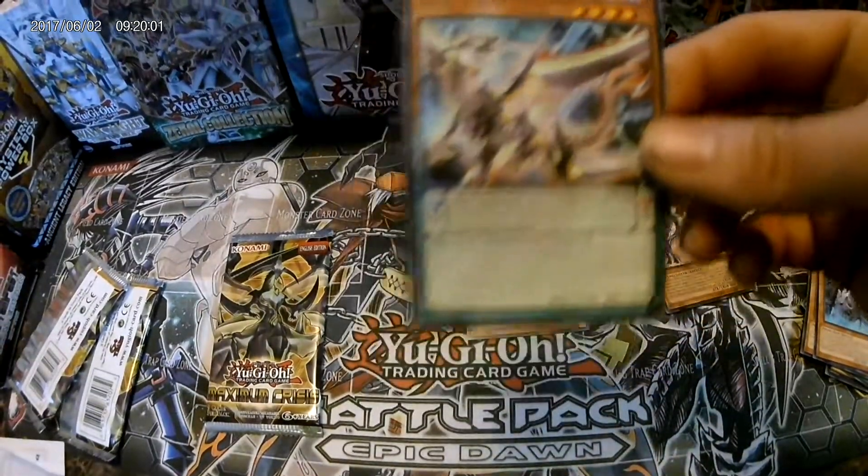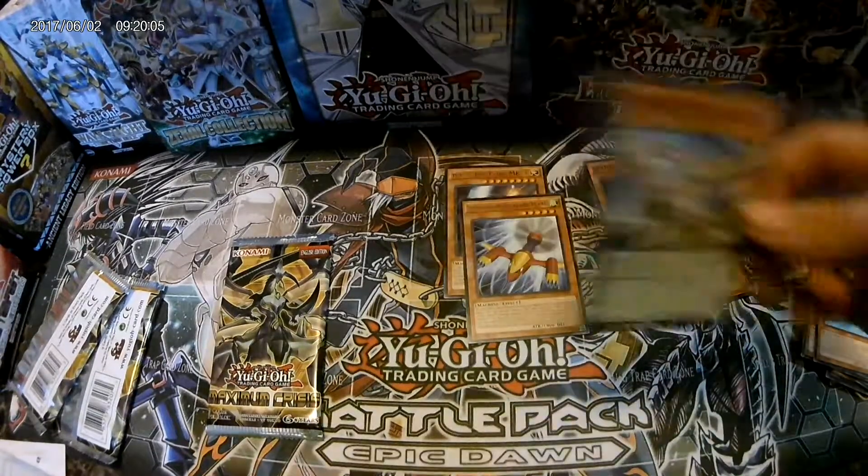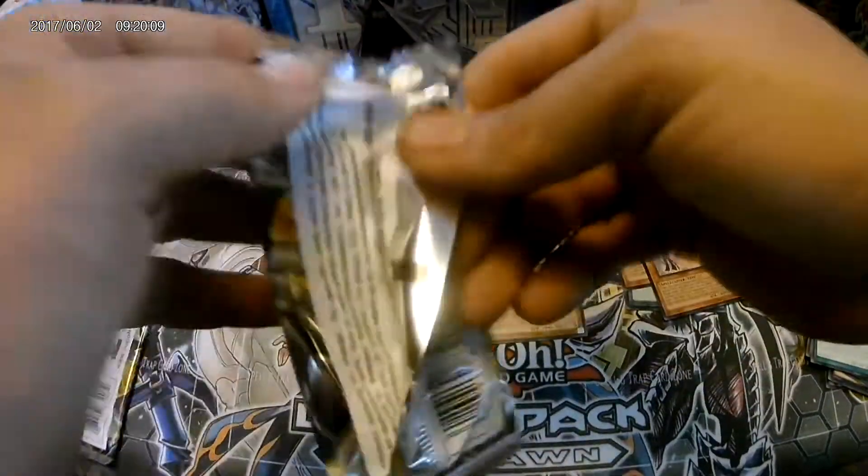Formal Pole, Review Dancer, Subterror Behemoth Spellygeist, Supreme King Dragon Darkwyrm - it's a five stars, five-five for pendulum. Alright, last pack - can we pull that $25 card?